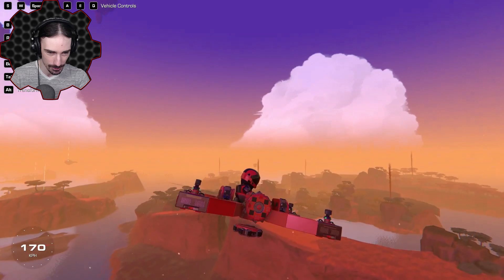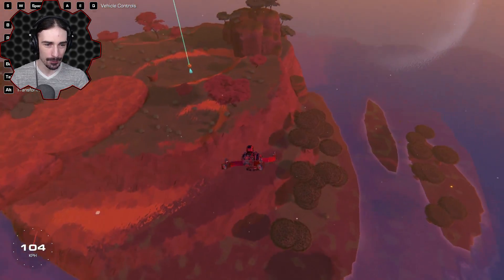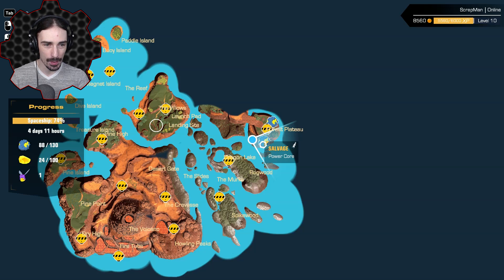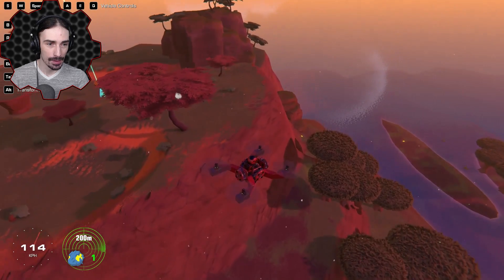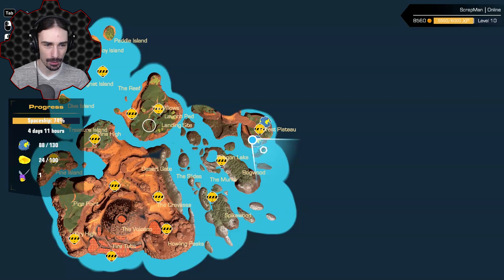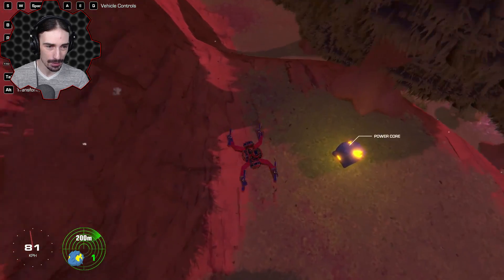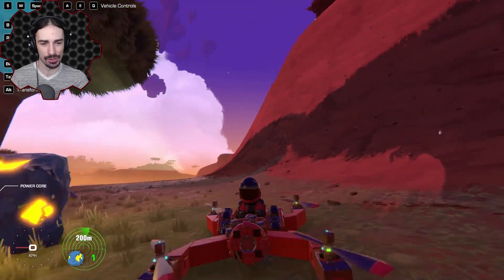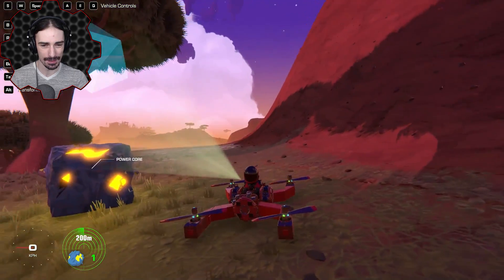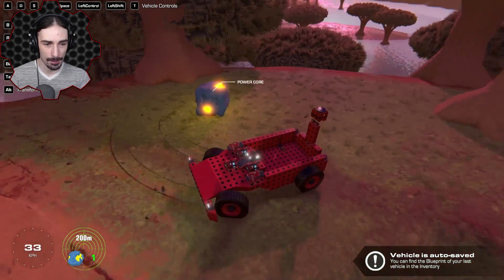I'm going to be using this as my scout drone from now on. My bot glitched out the bottom servo for some reason, but if it works it ain't broke. I know I have a piece over here - power core! I can always use a power core. I'm gonna save this as my new scouting vehicle and try to use my pickup truck to get up this hill.